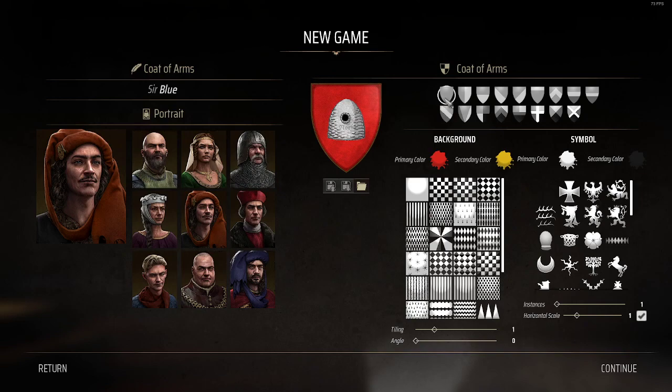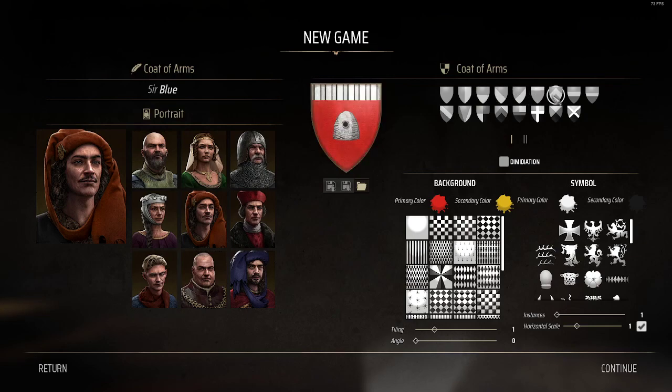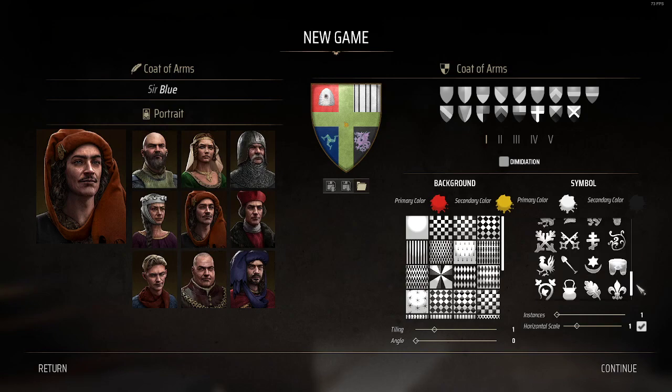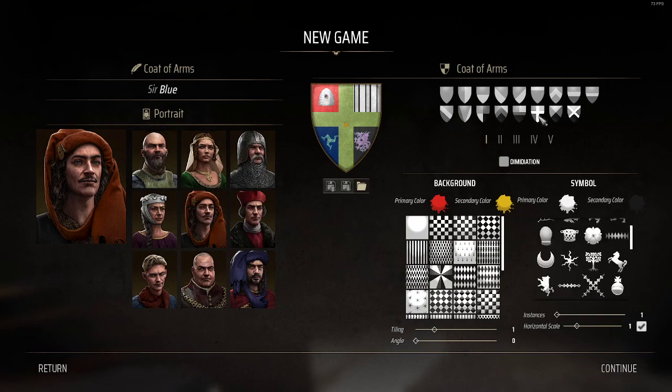I just wanted to spend a minute and show you how awesome this is. First of all, you have all these different base templates for how you want to set up your own coat of arms. When I did my first one, I used this cross here and that allowed me to have these five different sections that you can further customize with angles and there's all these different shapes. It's really, really pretty remarkable.